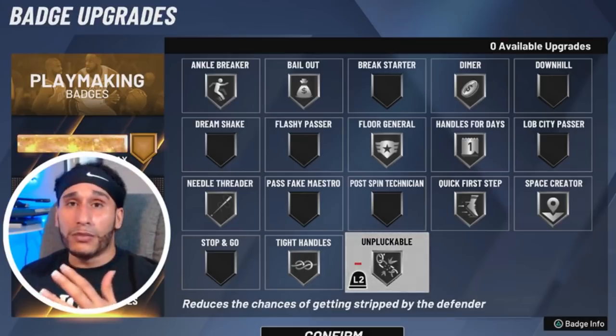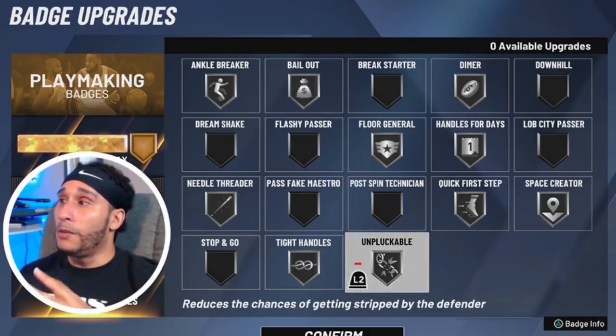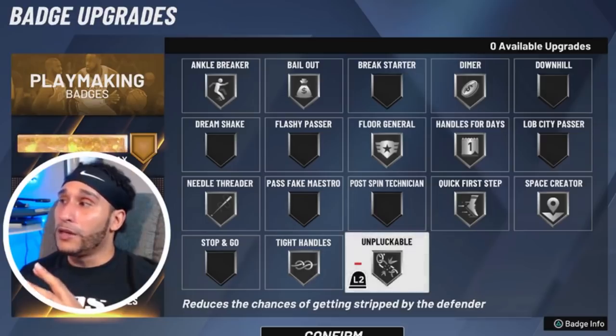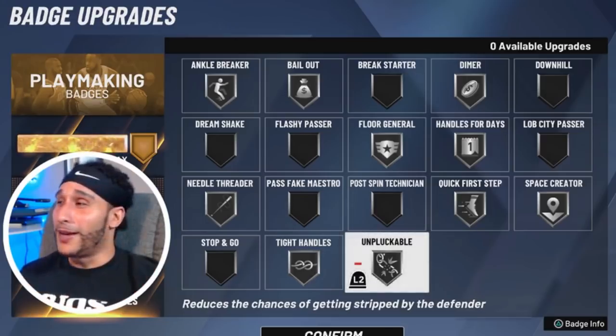Unpluckable on silver — I like it and I've been running it in pro-am. Normally I'd just put it on bronze, but Unpluckable on silver seems to be doing its job and we're going to run it in today's live stream and see what happens.